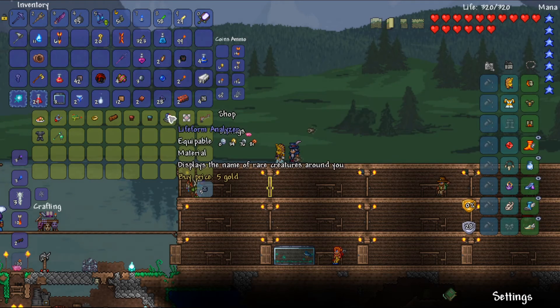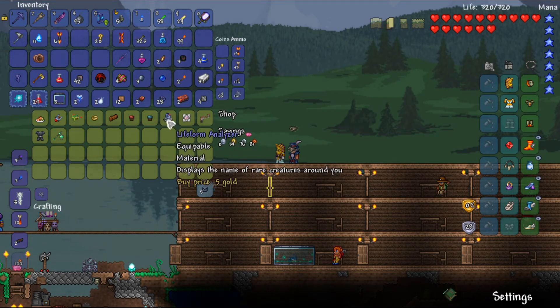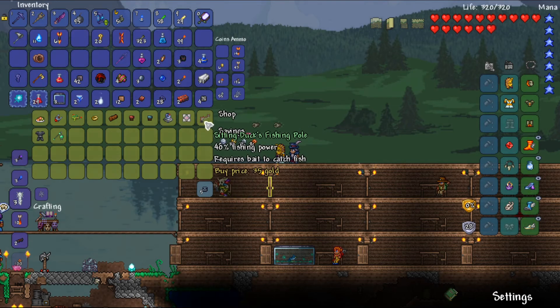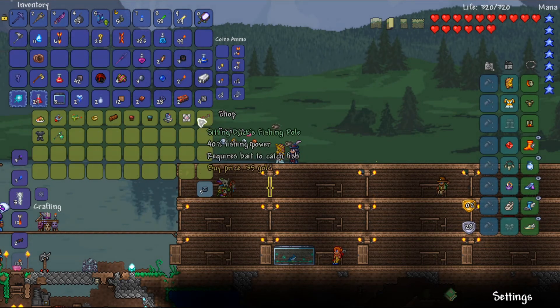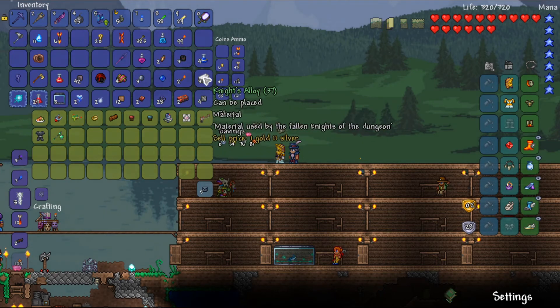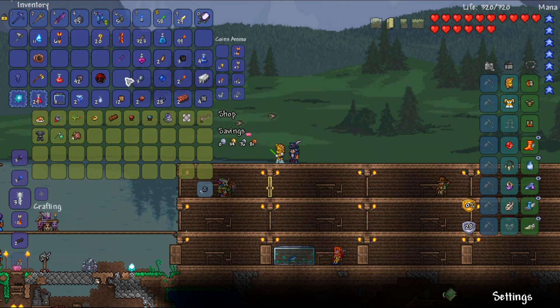I'm gonna see what the traveling merchant has to offer. Life form analyzer — I love that because it tells you when rare enemies are near you — as well as the sitting duck fishing pole, though it is a bit expensive at 35 coins. I'm gonna see if I can scrounge up enough to get both because it'd be quite handy. Sell some garbage real quick.